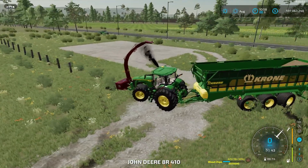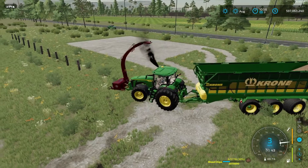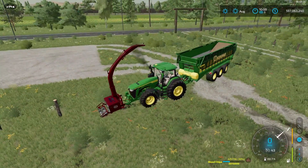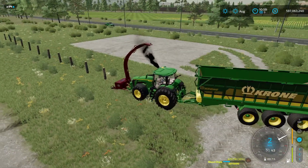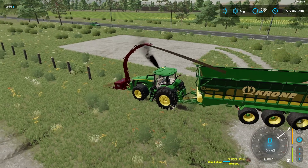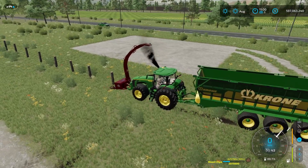What you do is start your machine up, unfold it, and get it working. Then I just creep forward to where the fence is, go up and bring it back down, go forward and it will take the rest of the stump out.